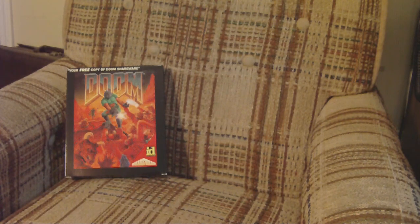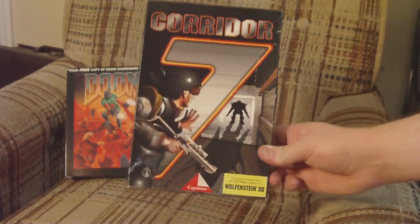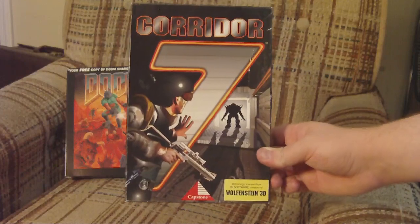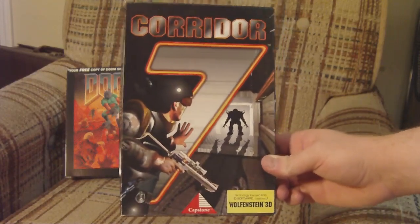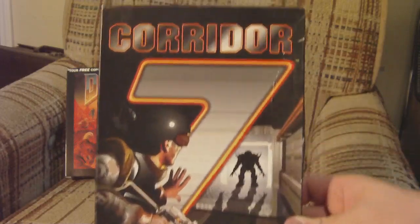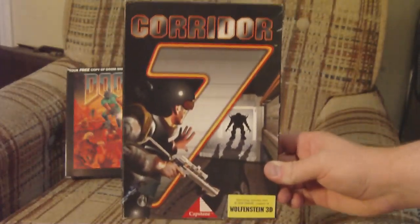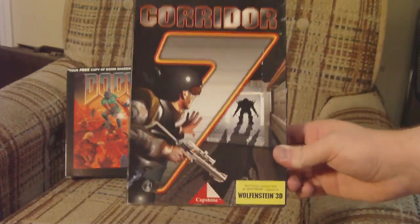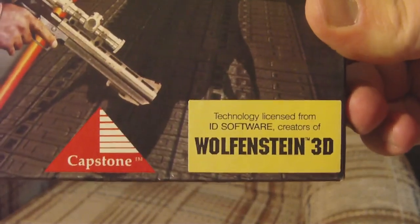One of the casualties of Doom's explosive release was Corridor 7: Alien Invasion, released in 1994 by Capstone Software and their subsidiary Intracore Incorporated. And contrary to the title containing a numerical value, it is not the seventh game in a series, but rather the first and only game. It's a Wolfenstein clone in the truest sense, as evidenced by this misguidedly proud sticker on the front of the box.